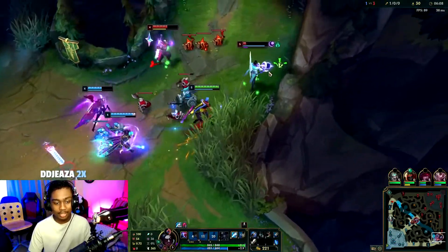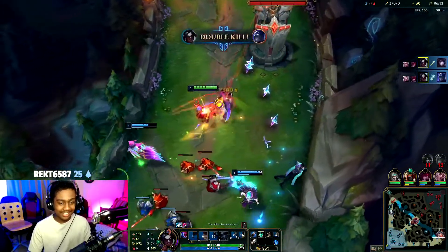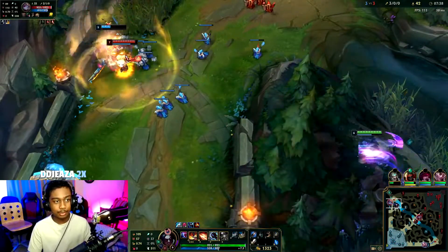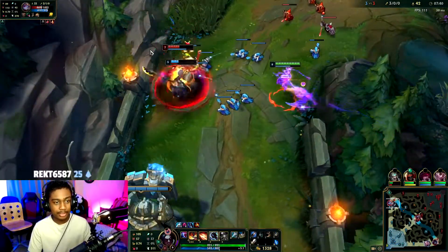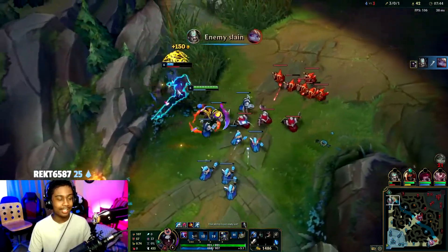Big slow, and we get a Dark Harvest stack. We're gonna chilling smite you, clean you up there, and get this Shen. Mid lane — there's just no way we can gank that, absolutely zero possibility. It's a Shaco. I'm so sorry I let you down, Tryndamere.